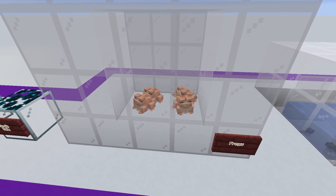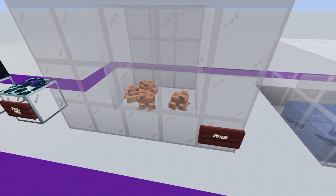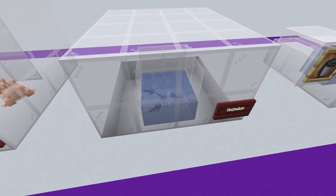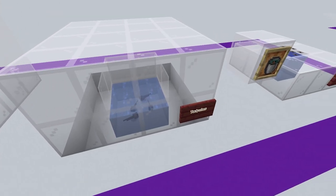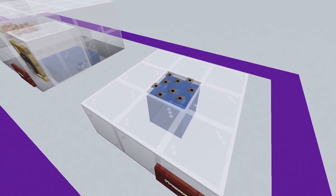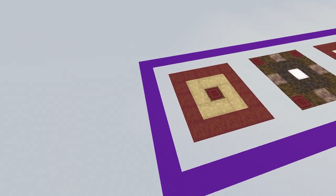Rounding out the additions we've got the new frogs — these look absolutely awesome, the animations are great, and they've just got such personality. These come in different varieties depending on whether it's a cold, temperate, or warm climate, and they come from tadpoles. It would be great if we could lock them in tadpole form for aquariums, but they'll probably grow into frogs. These can be caught in a bucket as bucket tadpoles, and you also get the frog spawn which can be placed on top of water.